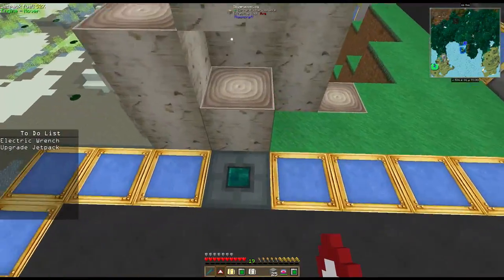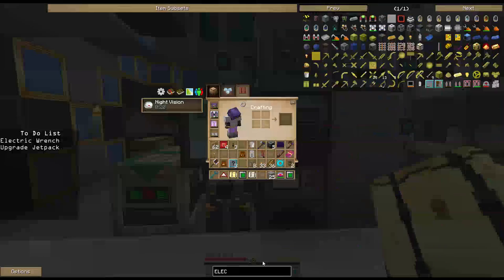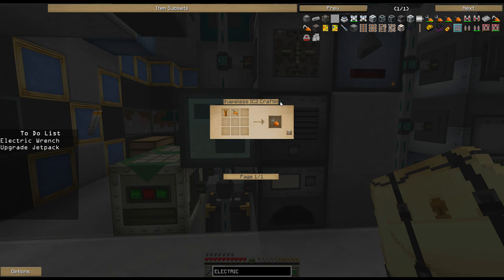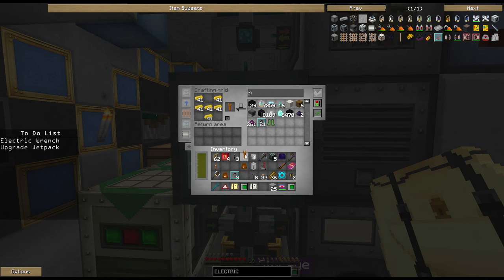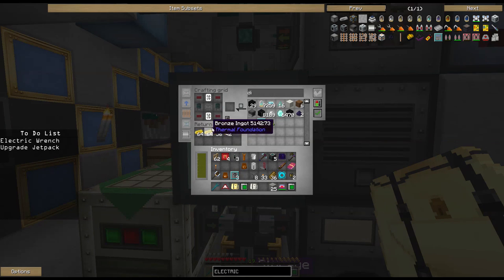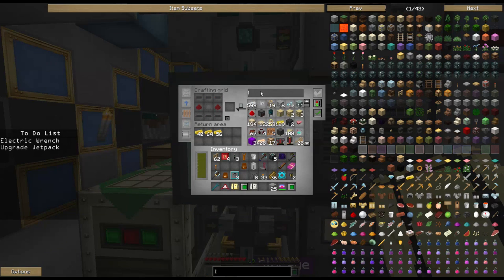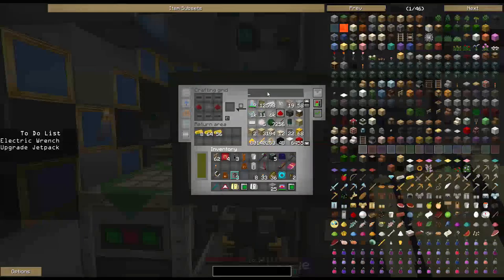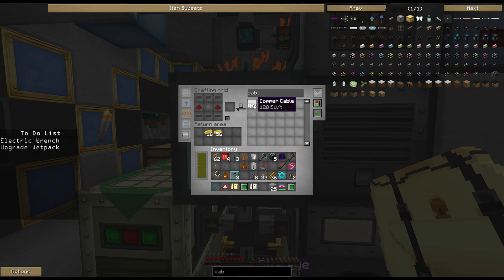Next thing I want to do is get an electric wrench, because I've been needing one for a little bit. It makes moving IC2 parts around much easier. An electric wrench right here — we made something very similar the other day. We're going to start off by making that bronze piece. Next, we need to do this piece, but I definitely don't have all of it. We're out of insulated cable. Let's do cable — grab this guy.